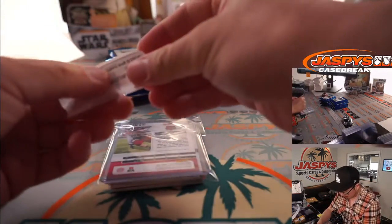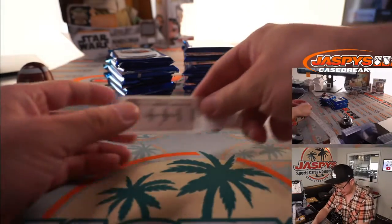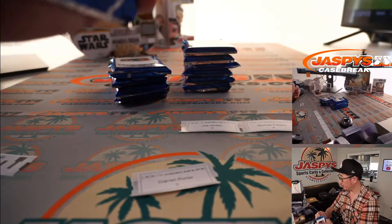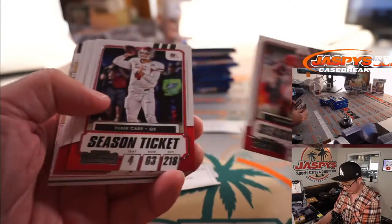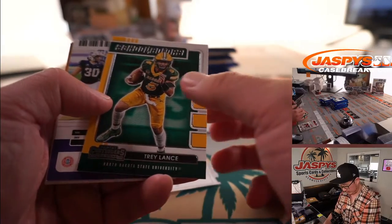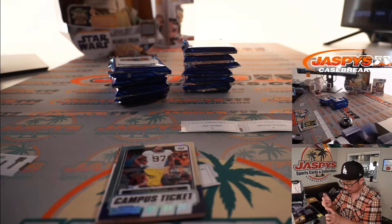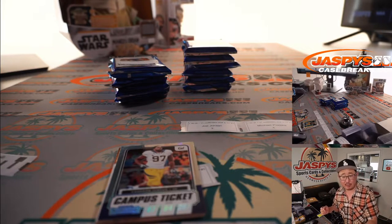Since this is just a random pack break and we did all the label work, it's going to go right into the shipping queue. Next, pack two — Darren has a couple here. Here's pack two for you, Darren. We've got Garrett Wallow, linebacker out of TCU — college ticket autograph. Garrett Wallow, drafted in the fifth round by the Texans.